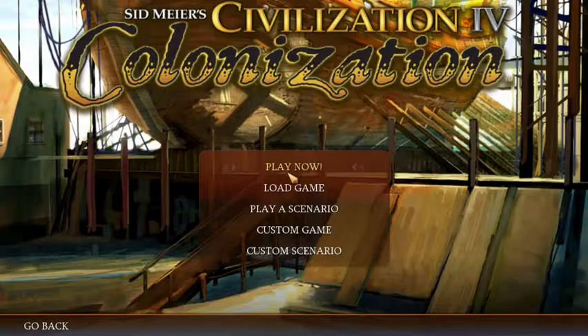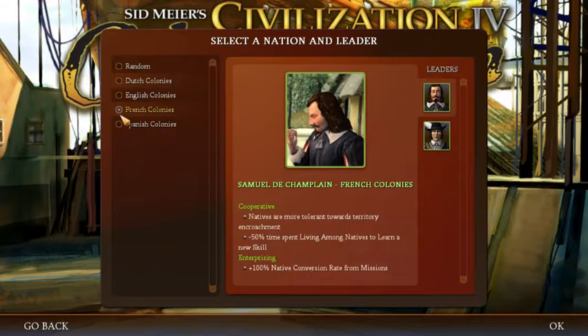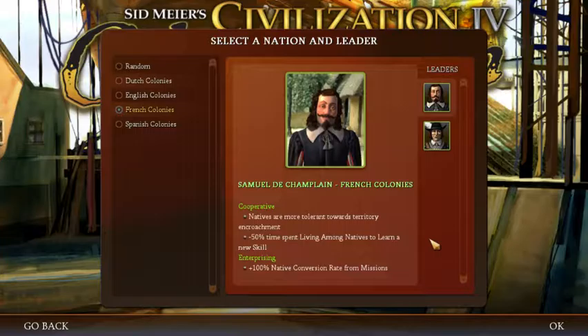So we're going to play now. You have four different colonies to choose from. Like Civilization, your leader provides you different bonuses, so it depends on your play style. You have the French, Spanish, English, and Dutch. We've played the Dutch and the English, so I'm going to try playing the French. So we have Champlain and Frontenac.